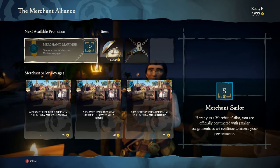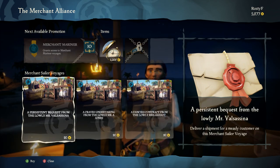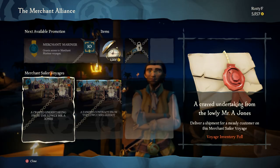To accept a quest from one of these people, just talk to them, and you'll see the list of voyages that you can select from. If you're just starting out, these will cost zero coins, but as you go along, voyages will cost you money to accept them, but in return, you'll get a lot more of a reward.